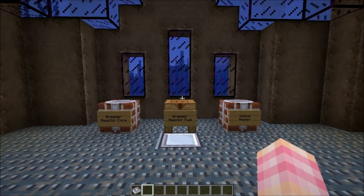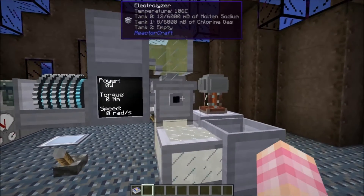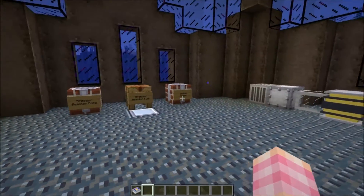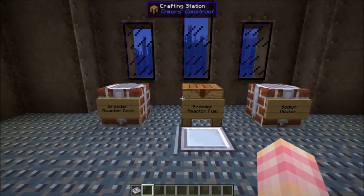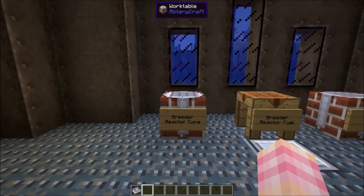Hello YouTube, SentinelH here for episode 11 of my Reactor Craft tutorial series. In this episode, we're going to take a look at the blocks that we're going to need in order to build ourselves a breeder reactor. Last episode in the series, we used the electrolyzer to produce the molten sodium that we're going to need. But now we're going to look at the three blocks we haven't looked at that you're going to need to craft.